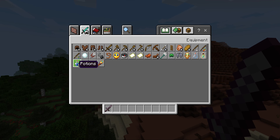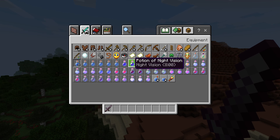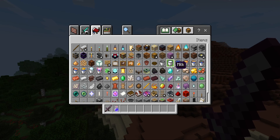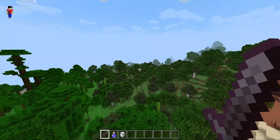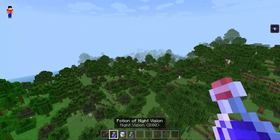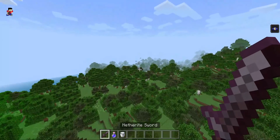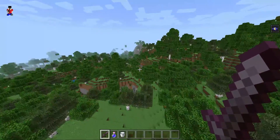Today we're going to be checking out the new caves. We're just going to get a potion of night vision, some milk, and another sword. Let's go find some cool caves.